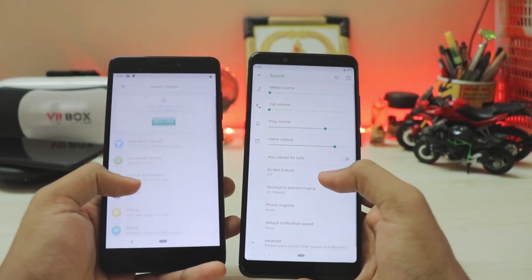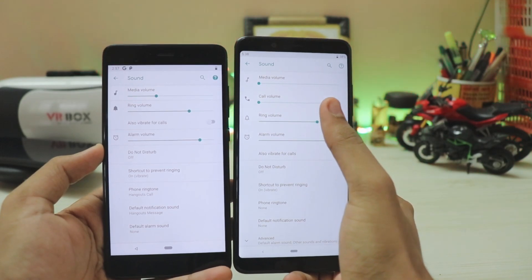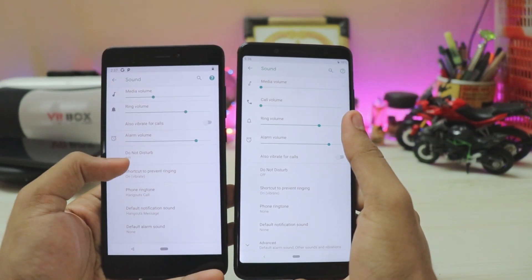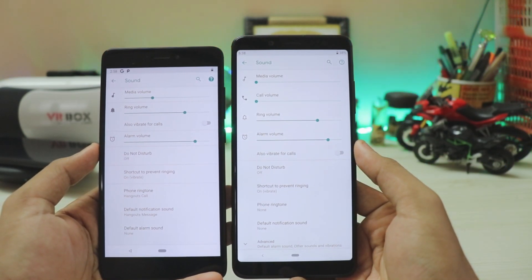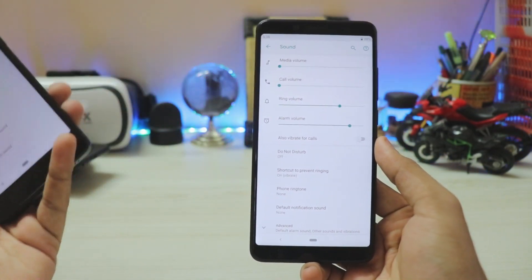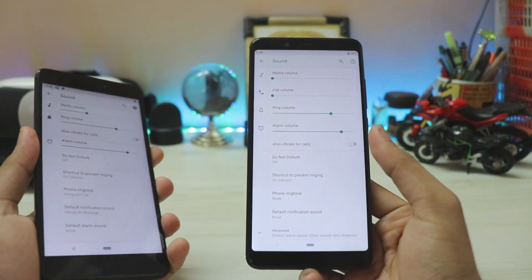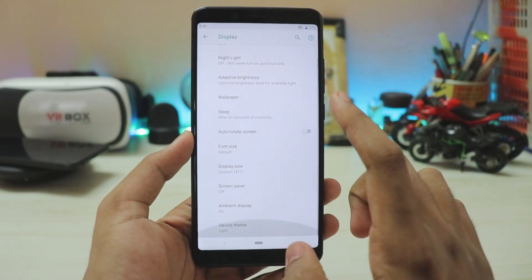If you go to Sound settings, you now get call volume as a separate slider. Previously there was only ring volume and alarm volume, but now you can also adjust call volume — which is only available while you're calling, similar to how Samsung handles it. It's a welcome addition.